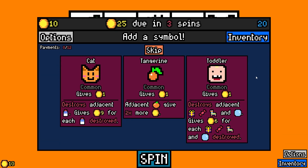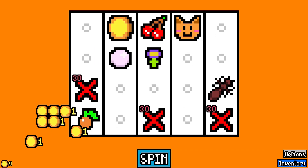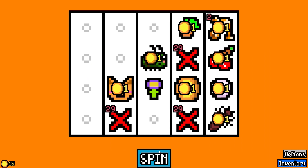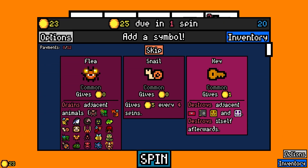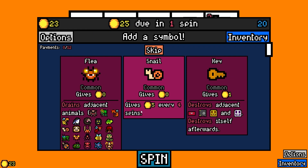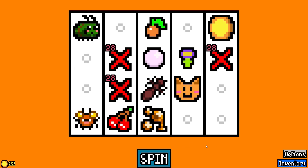We got a tangerine — adjacent oranges give double the money. We'll take that. There's the aphid, we'll grab it. Oh there's a flea — there's so much going on. Let's grab the flea. We don't even have to read it. Oh, the ant ate the honeydew!